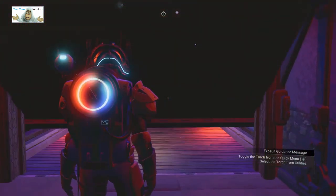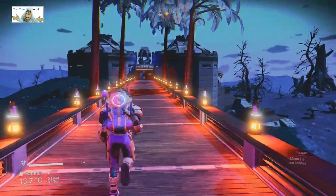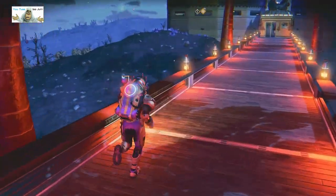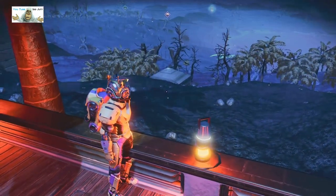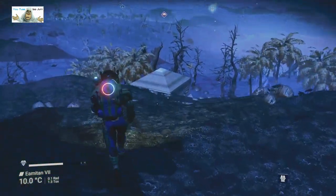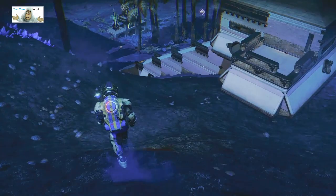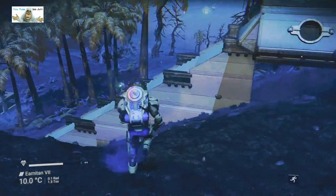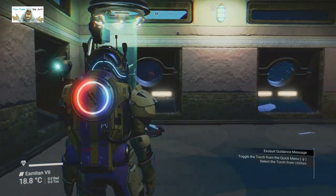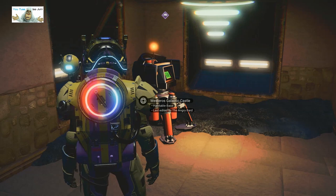I knew there was another door, I could never bloody find it. So we're out here, going along to the other section of this building. The lights are non-electric again. What's that down there? We'll have a quick look at that first because I don't want to get lost - at least I can find the bridge. In here is going to be... oh, a teleport! Where's that go?